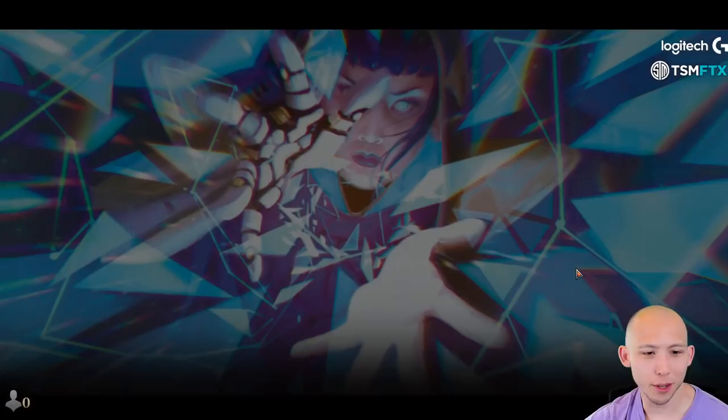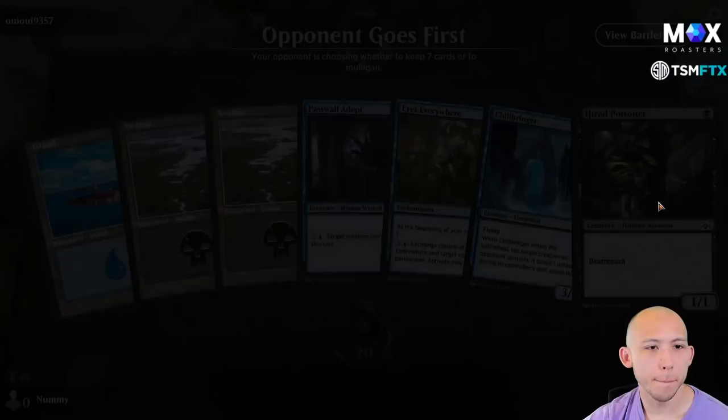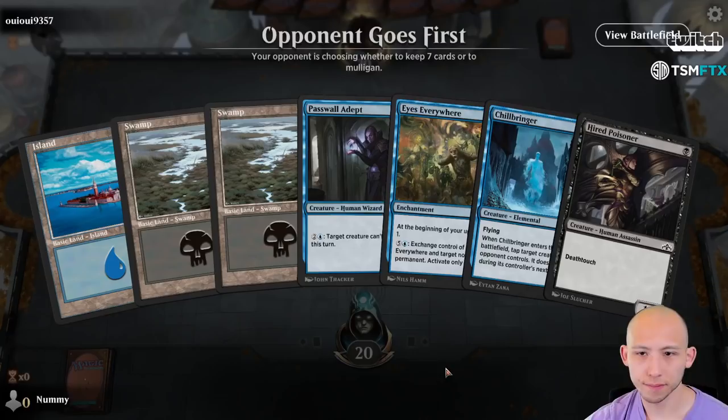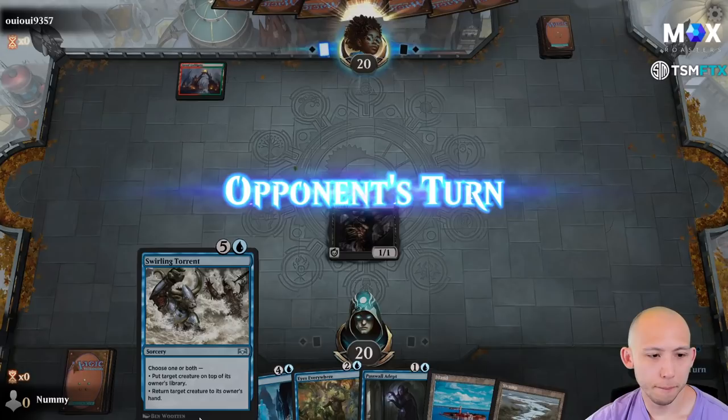Remember, these are all unranked, so you're just playing with people that have the same record as you. So we go up to 2-0. Got paired for our third game — we are on the draw with a good enough hand. Turn 1, turn 2, turn 3, turn 5.